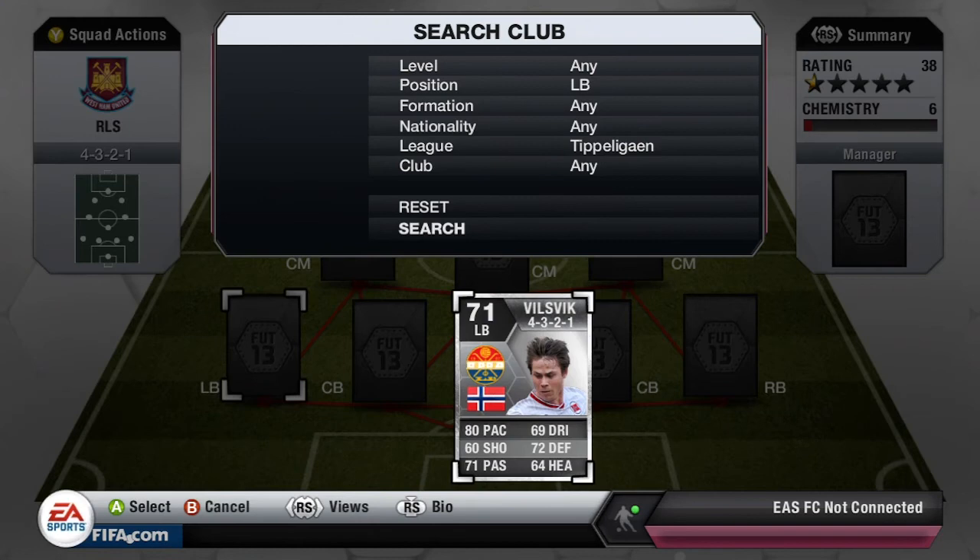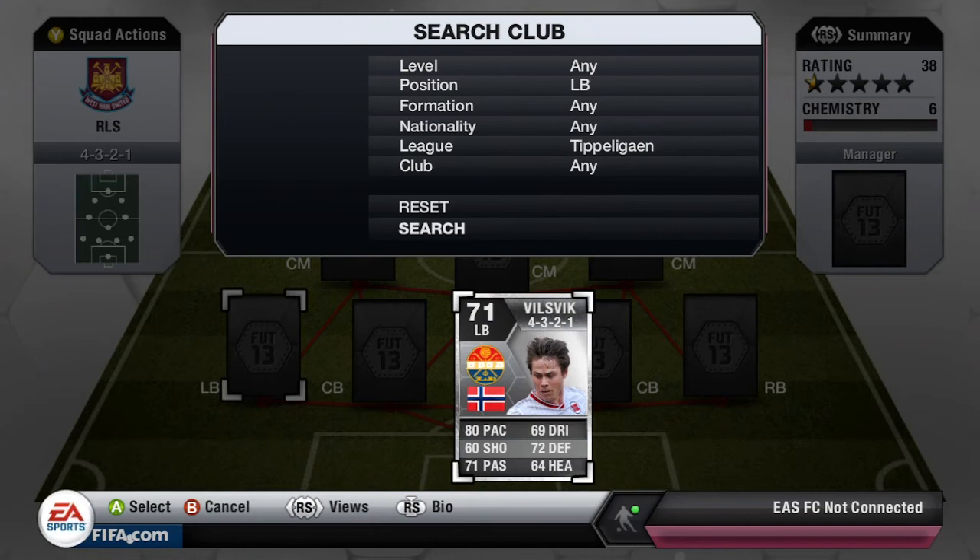Moving over to the left back of the team, we have Wilsvik, I believe that's how you say it. 80 pace, which is obviously a great help for the back line — I always try to aim to get the left back and right back to have very fast stats so they can keep up with the wingers. And 72 defending is a great stat for him, along with 71 passing which allows him to distribute the ball to the midfield very nicely.